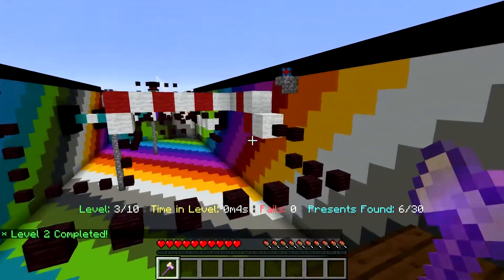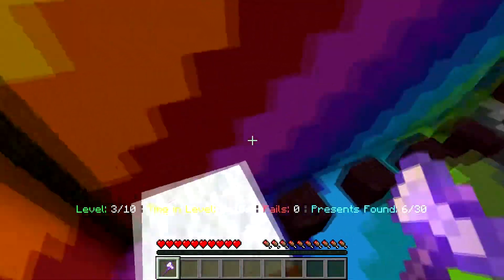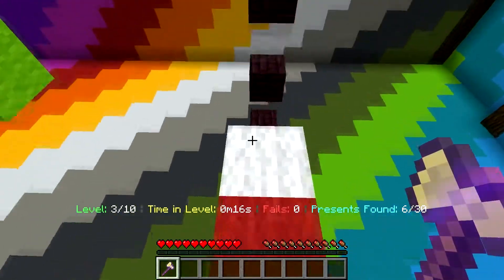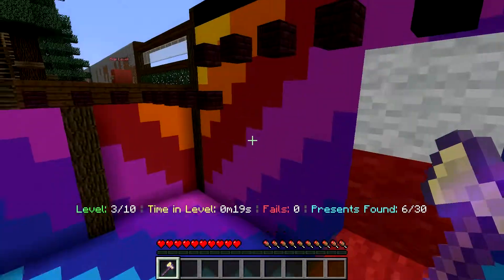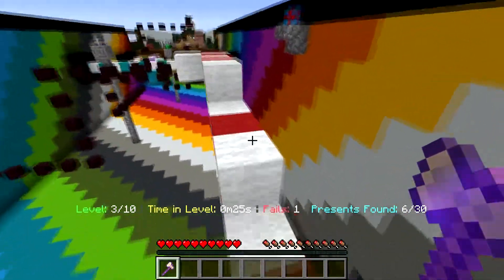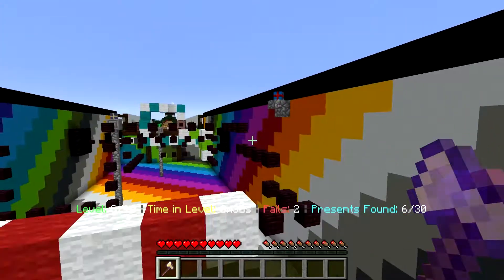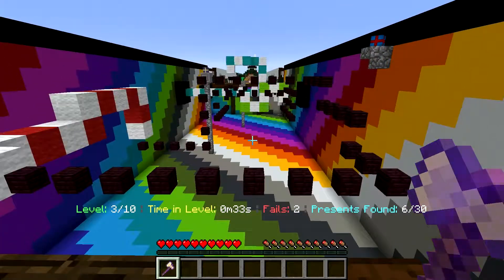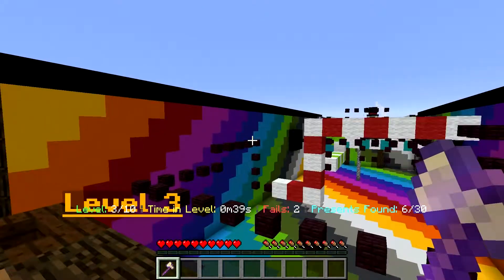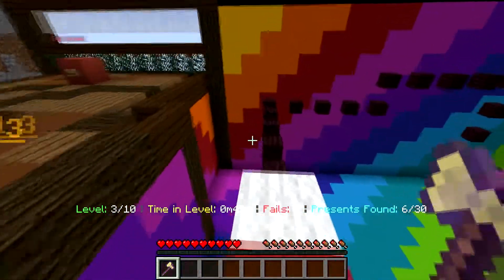Oh my goodness — this is the moving one! Well, let's follow this bad boy around. I need to be careful here. Oh no, I'm going to fail! So the only way to do this is to climb up this way. How do you get that present? Oh, I see! You're supposed to jump from there to there. I've already failed twice because of this level — I did the same thing in the last world too. That's crazy.